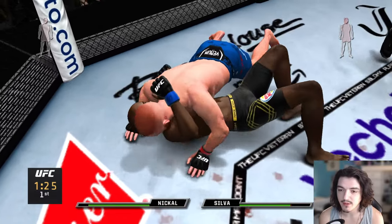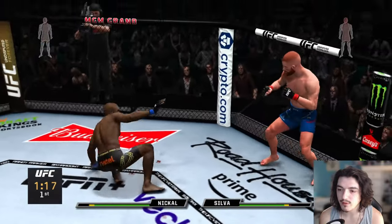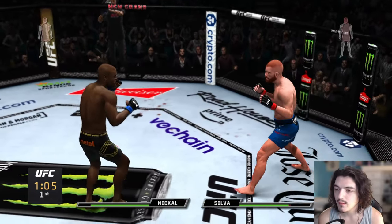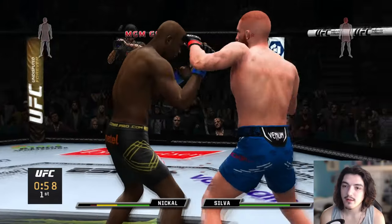This showcase might have been some of my best work I've ever done. The way Bo Nickel can control people and his striking is pretty damn hard — he's a sleeper right here. You do not want to fight Bo Nickel. It's fun to use, too — same thing with Jamal Hill. I didn't know Jamal Hill was going to be as fun as he was to use, but I'm glad I did the showcase on him.